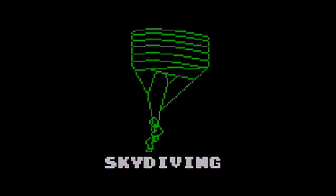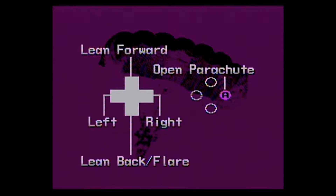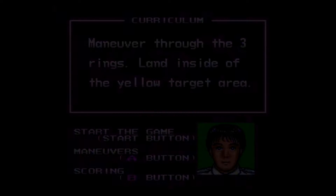So now we've got the skydiving section. These were difficult. All right, so it says maneuver through the three rings, land inside of the yellow target area. Maneuvers: open parachute, lean forward, back. Scoring — yeah, whatever. I can do this.